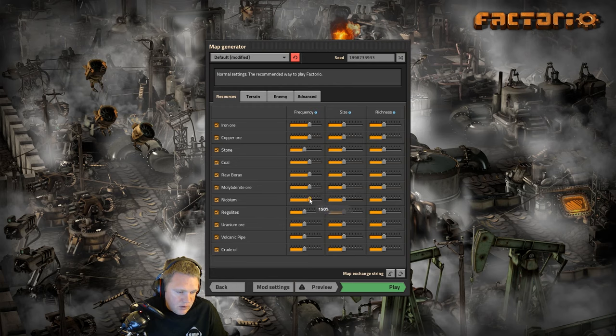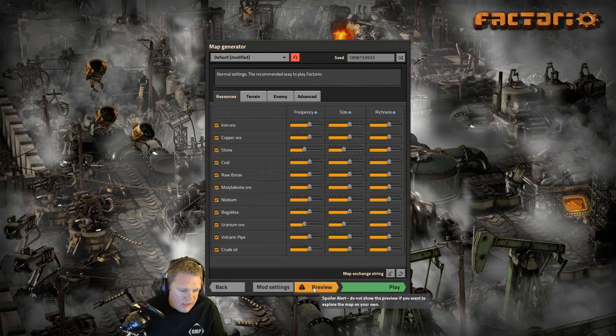150 across the board here. Bonium, regolith — the uranium we're going to keep at 100. Volcanic pipe we're going to do 150 as well. Crude oil 150. These four or five ore types are added with the Pyanodons. Size we're going to keep at 150 as well. Stone we'll just leave regular so we don't have that much of a hassle getting resources. Richness we'll jump down to 150, and let's just do everything across the board at 150. Then we'll go ahead and preview that map.